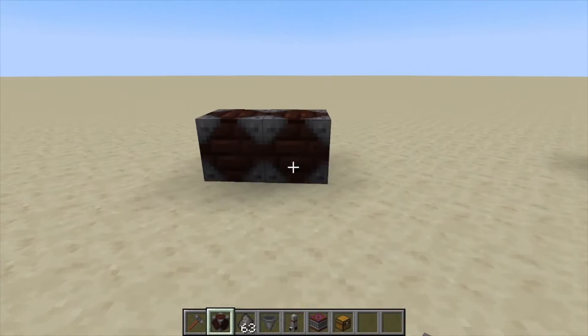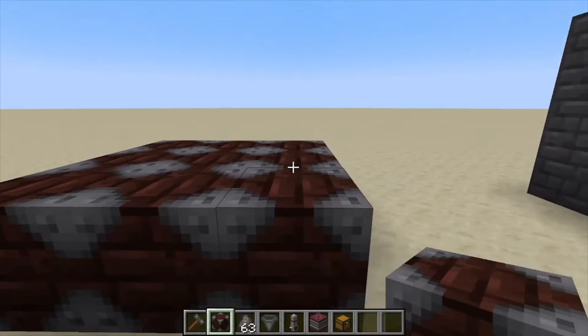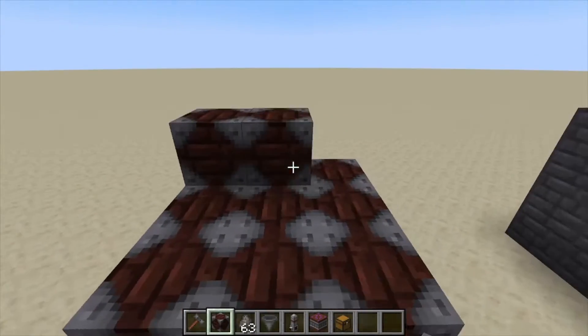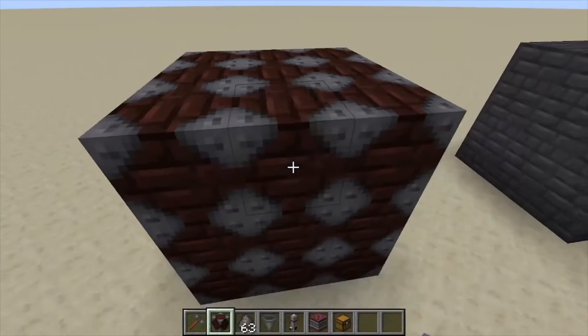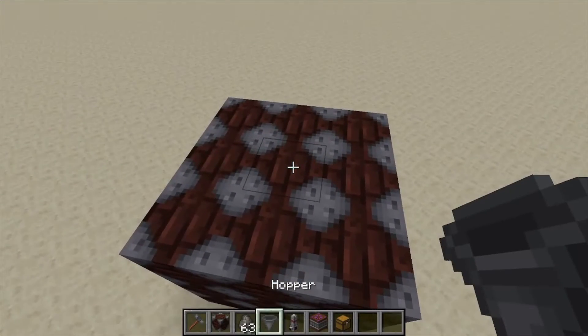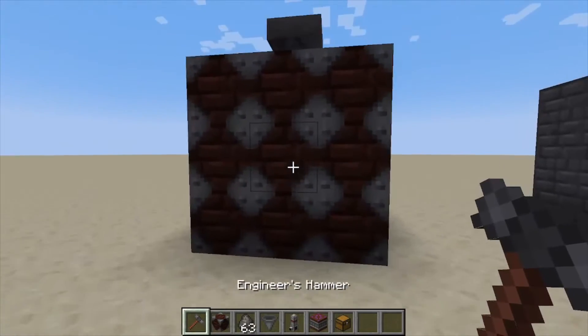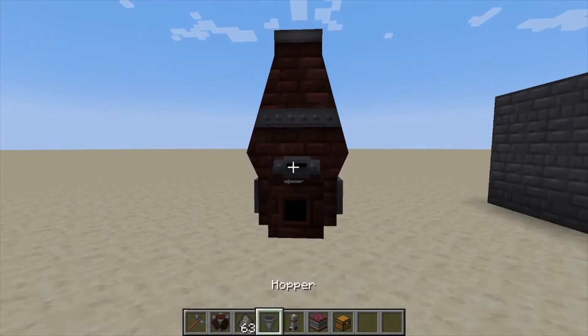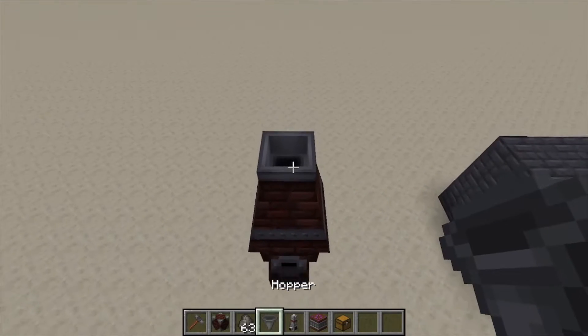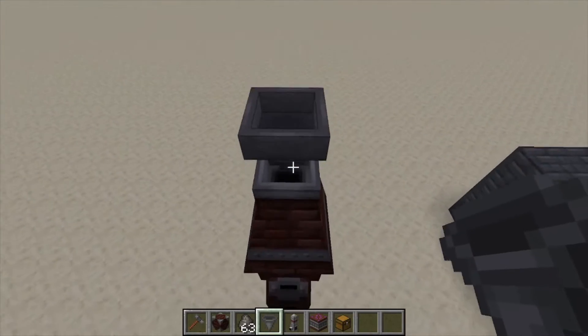Hey, Minecraft Mentor here, and today we're going to be doing the improved blast furnace. First you're going to need to build a three by three area out of reinforced blast brick, then put down a hopper on the top center. Come to the center, click it with your hammer, and that creates your improved blast furnace.